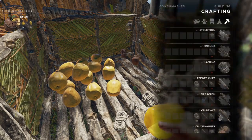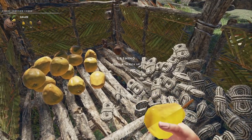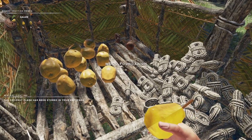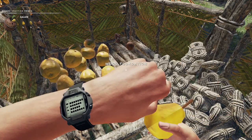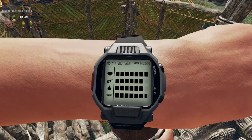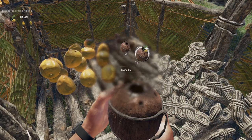The other thing we need is the coconut flask, which is pretty straightforward — just a coconut and a lashing. I've got plenty of those stored up here. So we'll go to our quick craft menu and craft that. One thing I always remind folks: drink that one serving. Why waste it? You don't need a full flask. So we've got one hydration out of that and we're still able to craft our gauze.